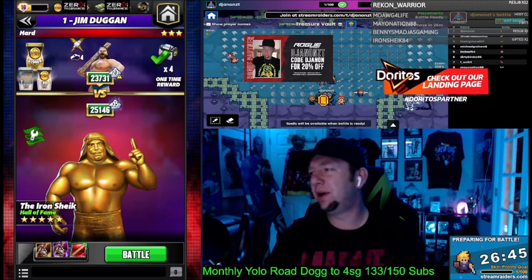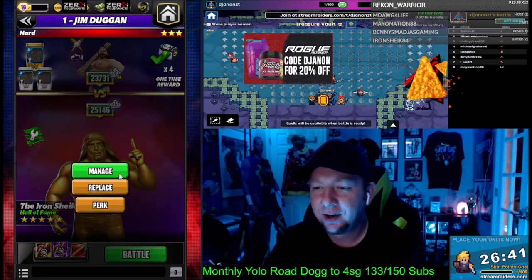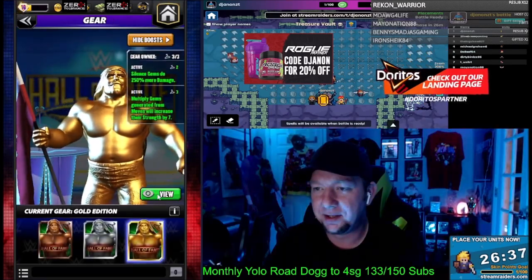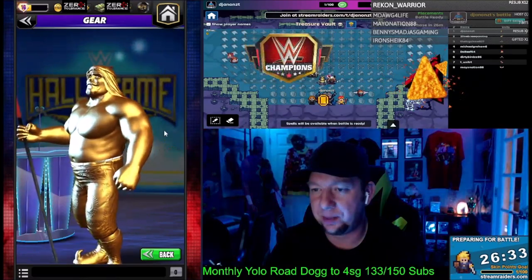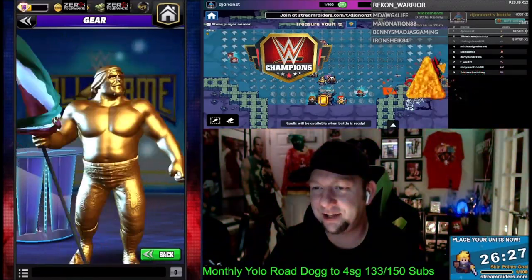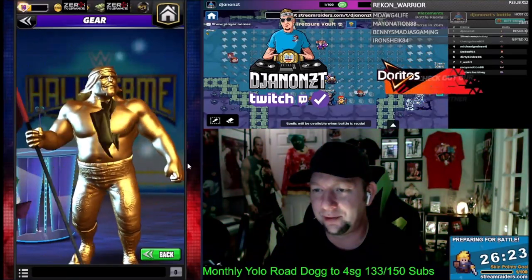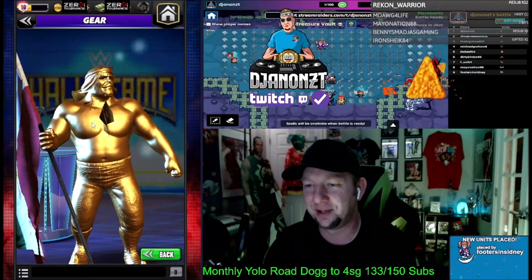Ladies and gentlemen, what is going on — my name is DJ. We're back with WWE Champions and today we got the Iron Sheik Hall of Fame. He will put you in the camel clutch, break your back, humble you real quickly. It's made out of salad gold and you can still flippy-flap that thing — get it on backwards too. That's what we like to do: break your character models.